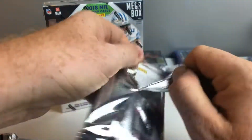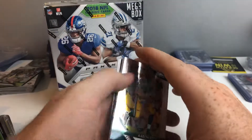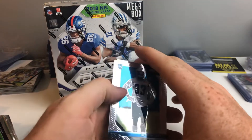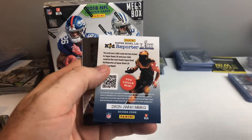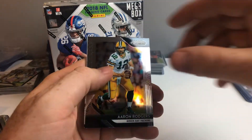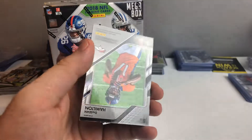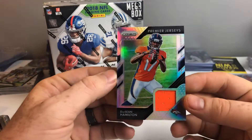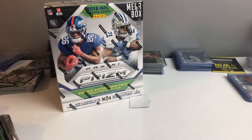Last pack. Let's see if anything comes out of here. I haven't had a Baker signing in a while, I know that much. Derwin James rookie, Mariota, Kid Reporter, Aaron Rodgers, and a Dashaun Hamilton Premier jersey. I like these cards though, man. I like them a lot, actually.